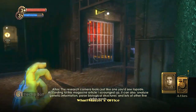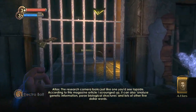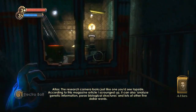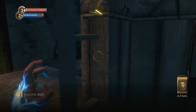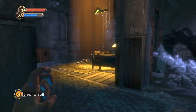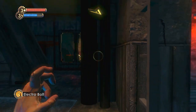The wharf master's office. The research camera looks just like what you'd see topside. According to this magazine Earthquake scrounged up, it can also analyze genetic information, past biological structures, and lots of other stuff. Is that the camera right there? It looks like it. Alright, so we've got a security camera in that room, and we've also got a turret straight ahead of us.